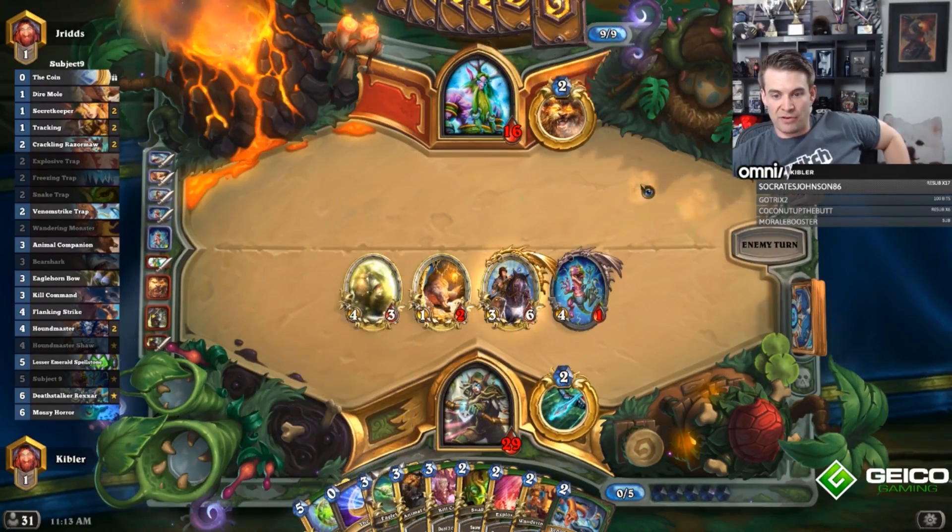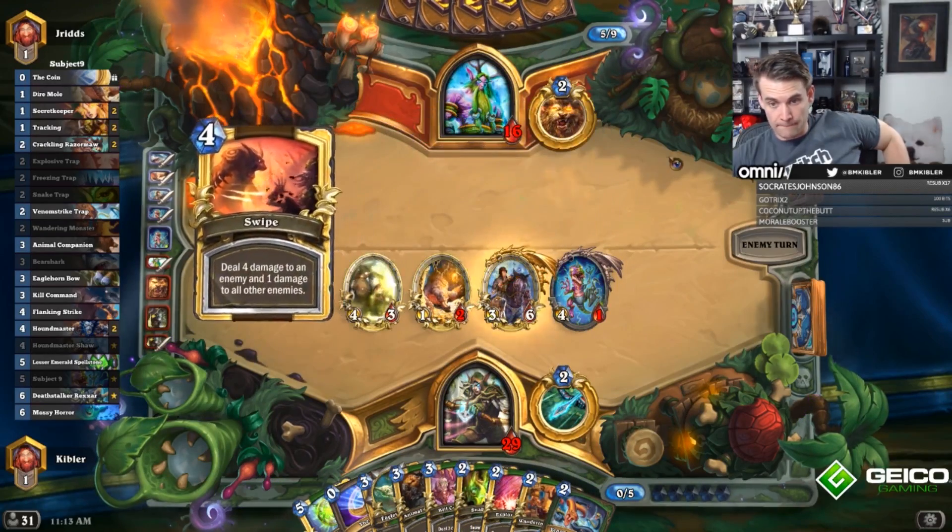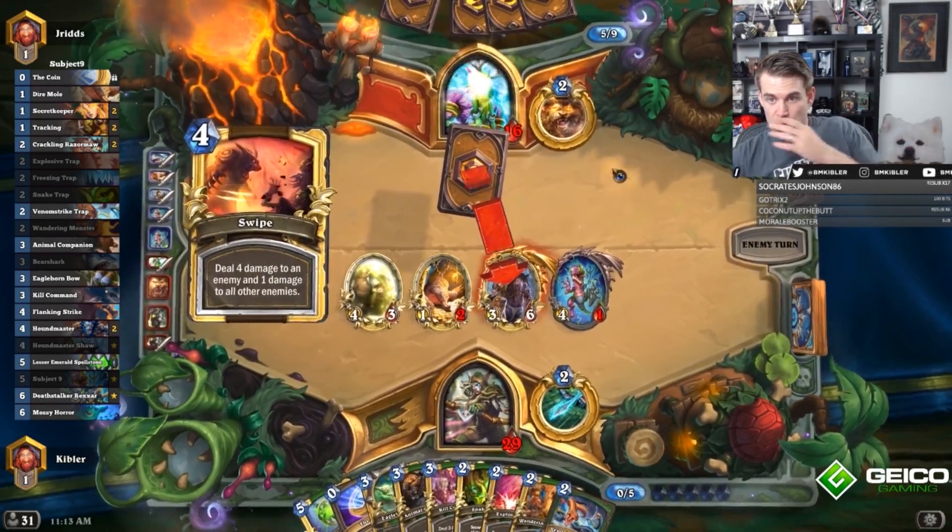We have the ability to Spellstone. We can even trap Coin Spellstone next turn if we get a Spreading Plague. Swipe. Spellstone.